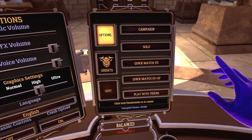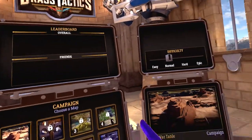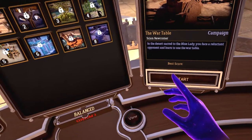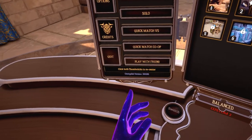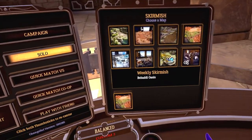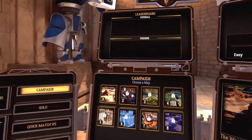Let's take the campaign. Difficulty: normal. Campaign in the desert. We have quick match, play with friend, solo, training, and skirmish options — but let's do campaign. First mission of the campaign, let's go!